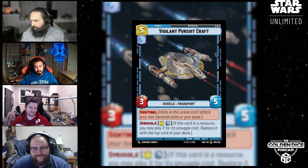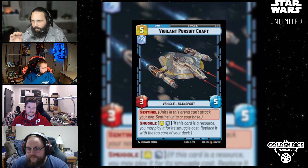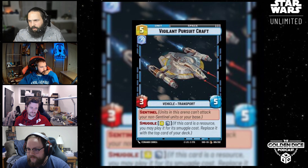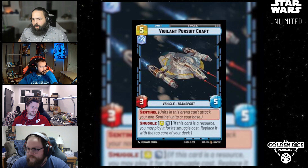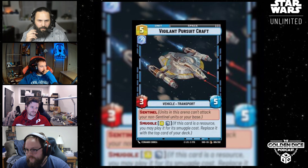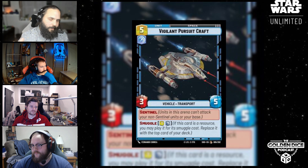So the first one that we have is the Vigilant Pursuit Craft. It is a five-cost space unit, just has one aspect symbol which is Vigilance. It's a three-five vehicle transport. It has Sentinel. And it also says Smuggle: seven Vigilance. If this card is a resource, you may play it for its Smuggle cost, and replace it with the top card of your deck. So you can resource this card and when you have seven resources, you can play this card from your resource row, which is very powerful — kind of like having an extended hand.